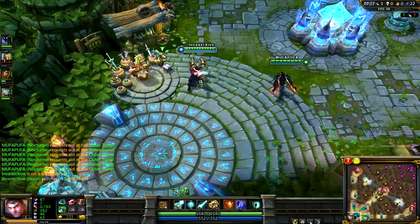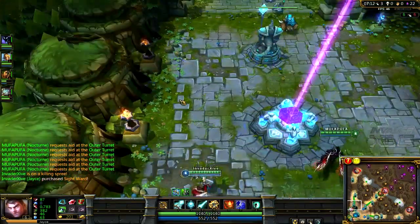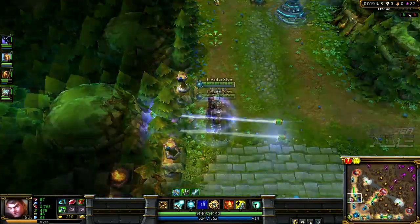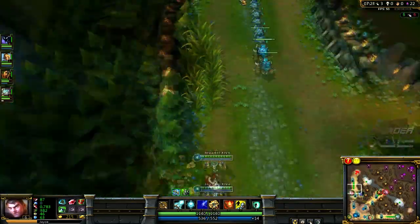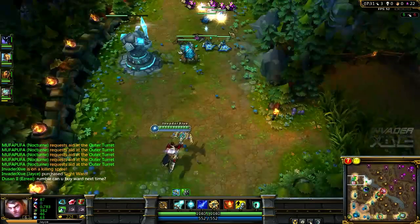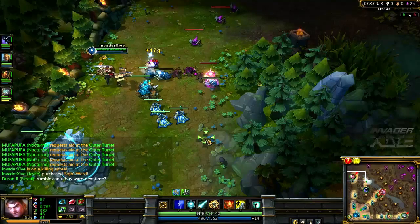I'm going to go for the Phage first. This ability has a fairly long range, but it has a cool synergy with his E ability. When he uses his E, you put down a wall or laser thing, and if you shoot your Q through that, it gains additional damage, additional range, and it shoots faster. It's a very interesting synergy — you can use it to snipe people from a long distance.